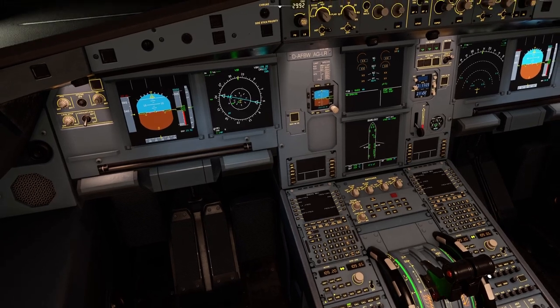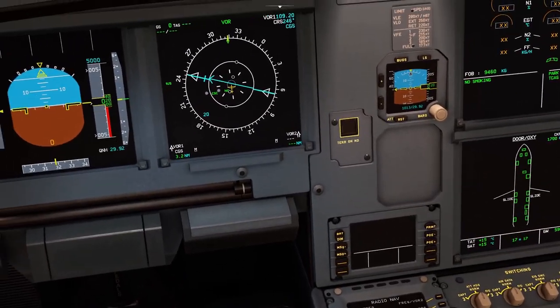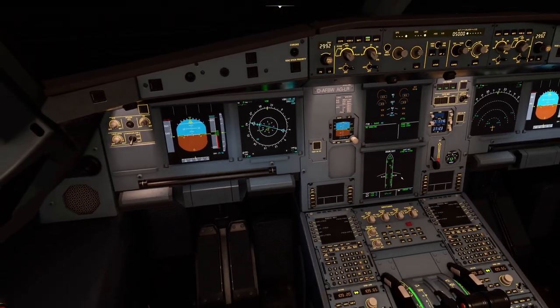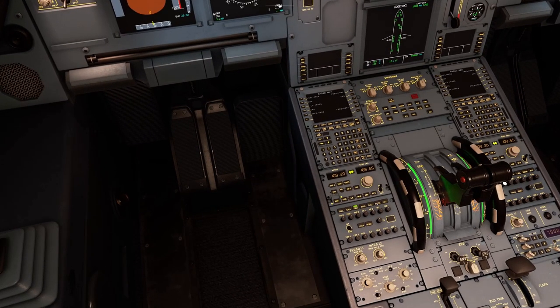It appears the standby system doesn't separately tune VOR2 — it's cycling both frequencies into VOR1. You can see the CGS identifier and distance displayed. That's generally how the standby radio navigation works.